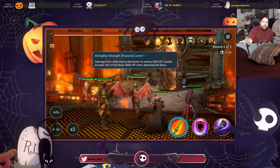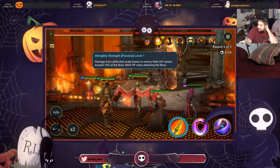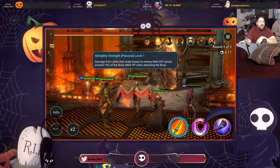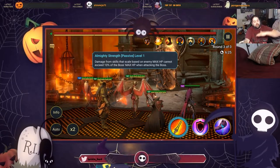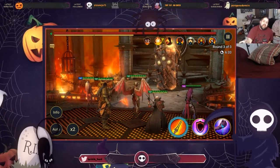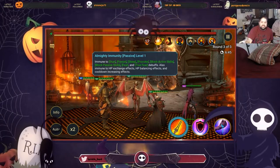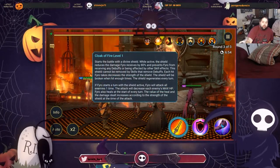Damage from skills that scale based on enemy max HP is also reduced on stages 21 to 25, making it significantly harder to hyper-burst him down with champions like Coldheart or Royal Guard. He is immune to all hard CCs — you can't put him to sleep, fear, or provoke him — and you can't increase his cooldowns or transfer or balance HP in any way. This is common on all bosses. Cloak of Fire — he starts the battle with a divine shield. While active, the shield reduces damage Fyro receives by 80% and prevents Fyro from receiving any debuff or being affected by other skill effects. The shield cannot be removed by skills that remove debuffs.